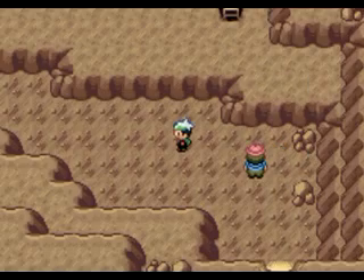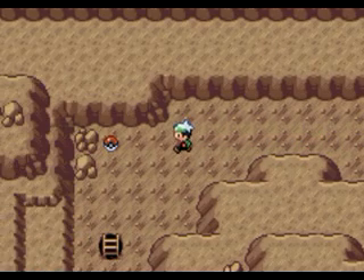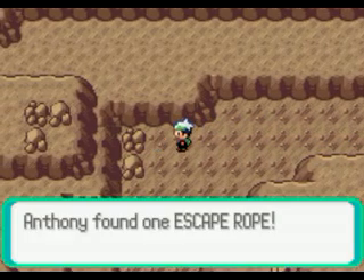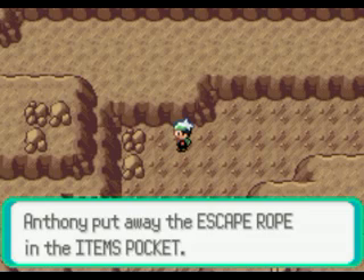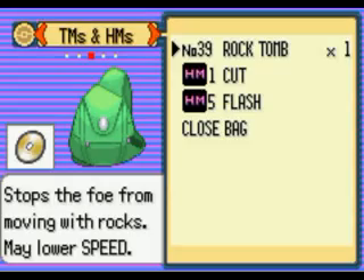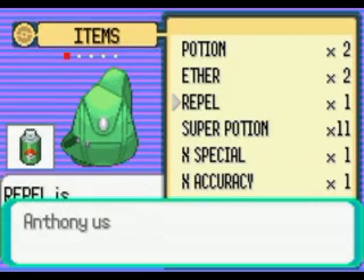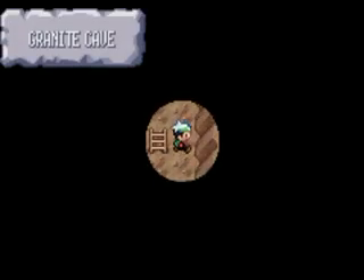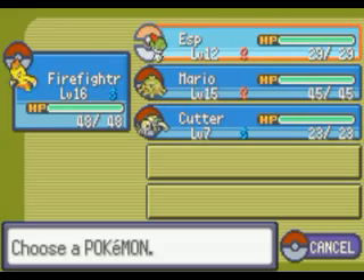Anyway, let's continue on our way. Right here we found a Skate Rope, which we might actually use. We'll use my only Repel and give the Devon Goods to Steven. Now I'm going to use Flash.